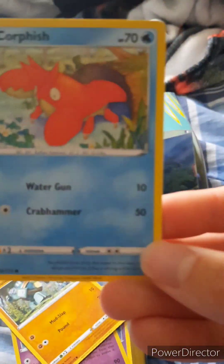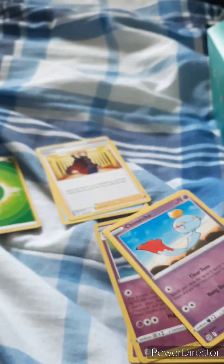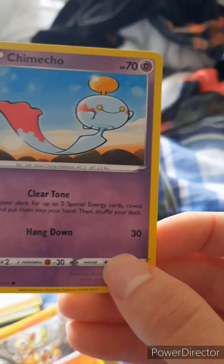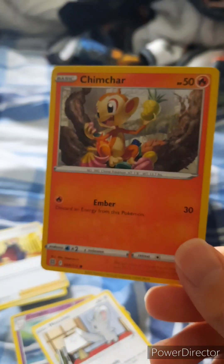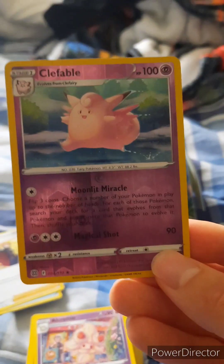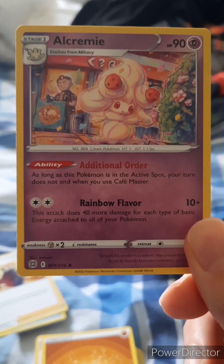We have a Lance — pretty nice. We have a Crabrawler — pretty nice. We have a Golurk — pretty nice. Let me know in the comments this Pokemon's name, I have no idea — I think that's a Chameleon? I don't know. We have a Chimchar — pretty cool. We have a Minccino — pretty cool. We have a Clefable — pretty nice, a shiny one. We have this Pokemon — I think it's like an Ice Cream Pokemon, Alcremie? I don't know, let me know in the comments.